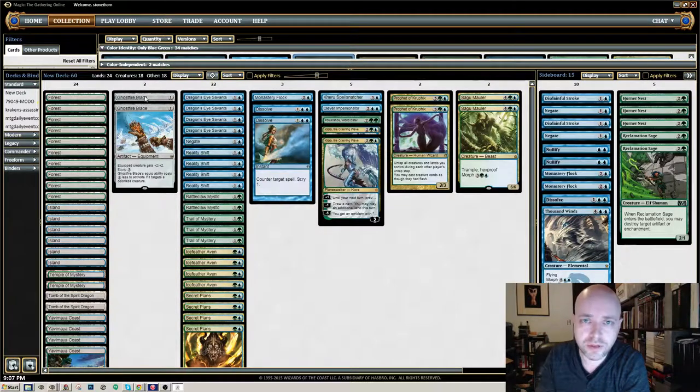I got rid of all of the Elvish Mystics. Every time I got them, it was nice sometimes to play a turn 2 Morph, but usually I wanted to wait until the Secret Plans or the Trail of Mystery were in place. So, I cut those.